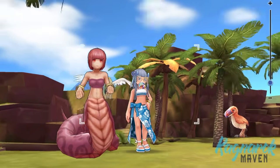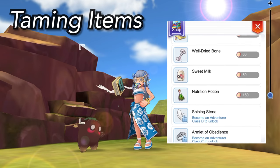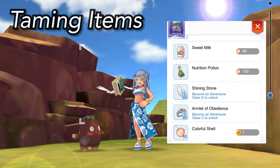Without further ado, let's dive into it. Let's first start with Taming Items. These items are used to either catch a new pet or to give to an existing pet to increase their intimacy.